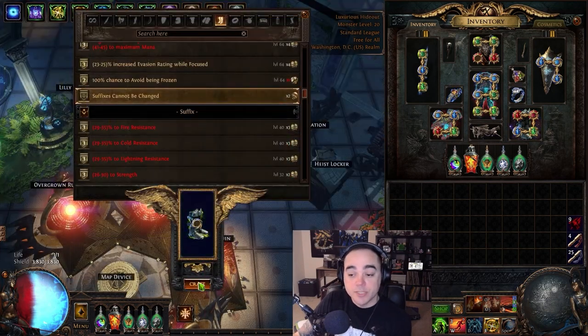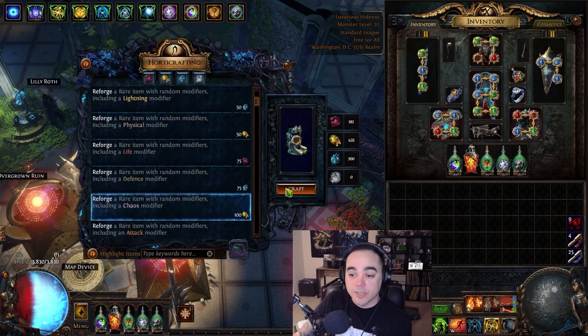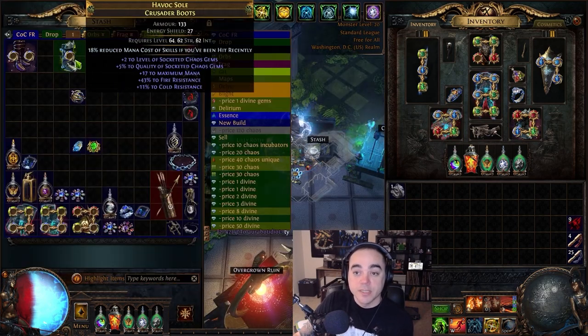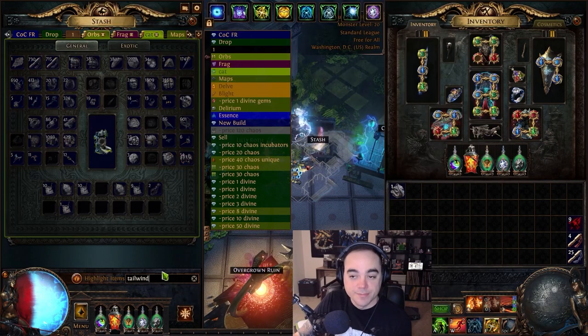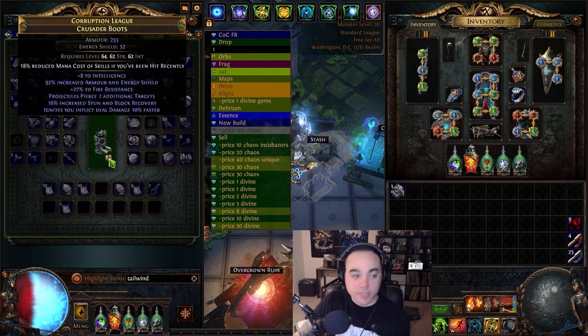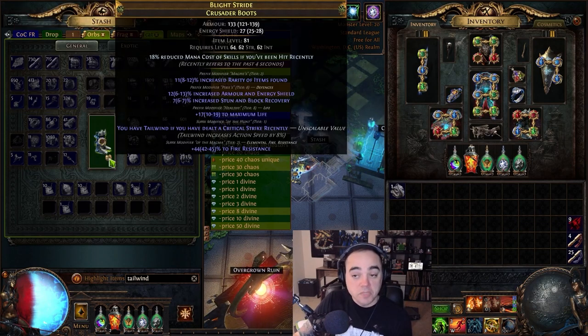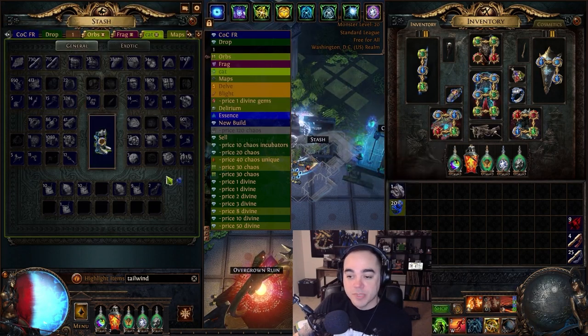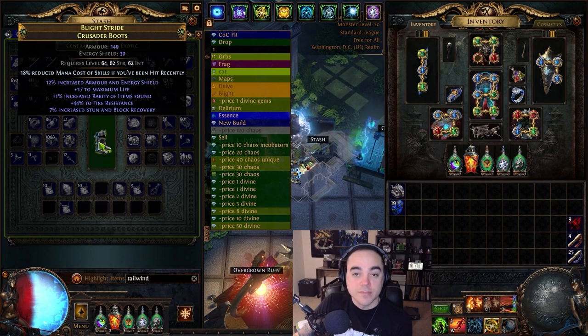Lock it off because it cannot be changed, then go over to harvest reforge chaos to get a second hunter mod. Hit it with an orb of dominance and fail — spam chaos after chaos after chaos. You get it, realize your prefixes are full, and then hit it with an annul because there's a one in five chance you'd hit tailwind. But of course tailwind's gone.